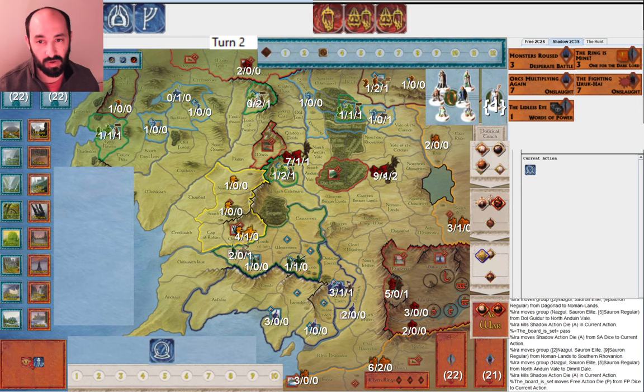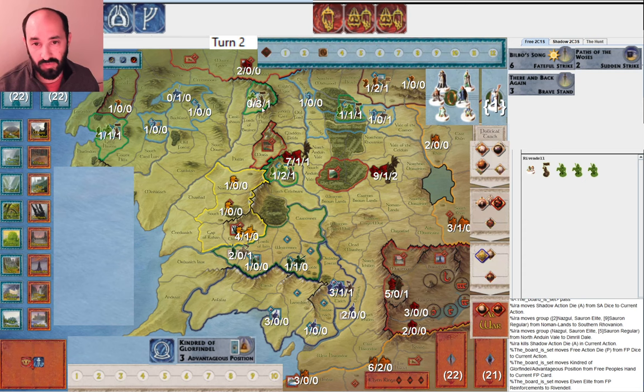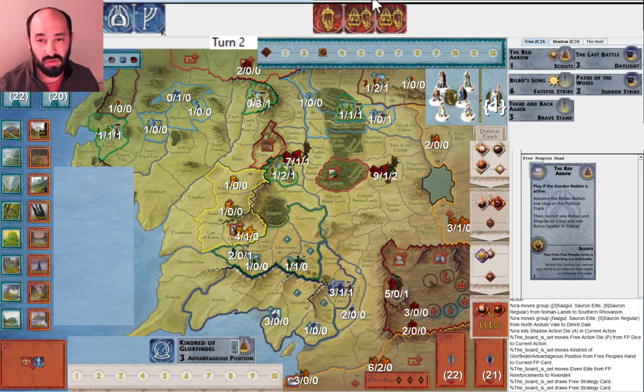They pass. I've now merged up my armies. They play Kindred of Glorfindel — why not pass a little bit more, and why not play this before doing your one movement? Because that way, if I happen to hit on the six, you get to draw the extra card. They get the Elite and redraw Red Arrow and Last Battle, which is obviously a very useful combat effect. And it's also great to see scouts — they can potentially get a North unit in there.